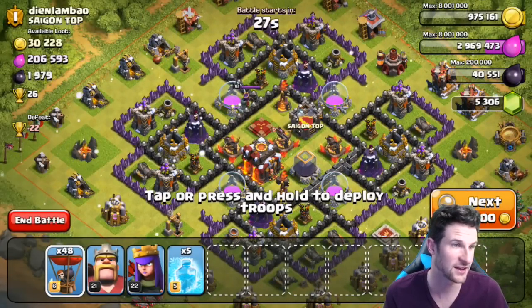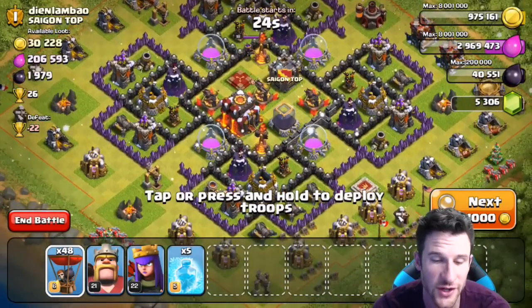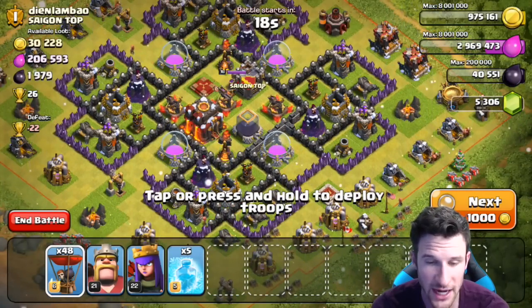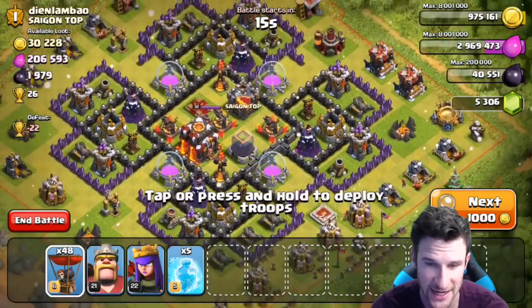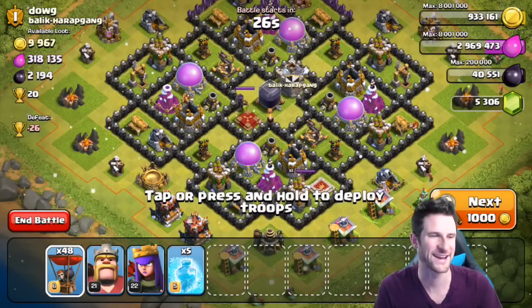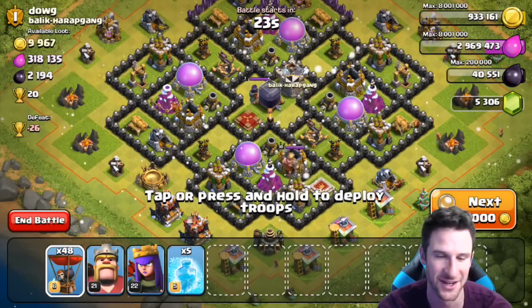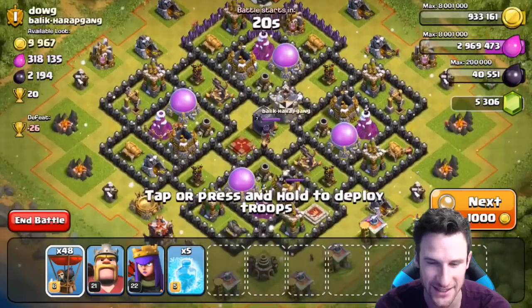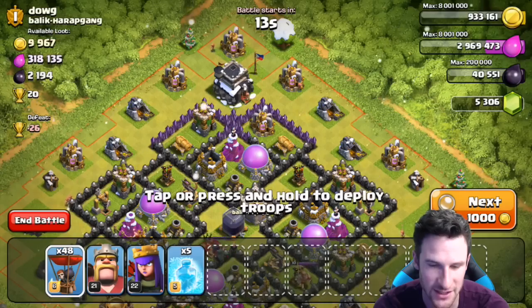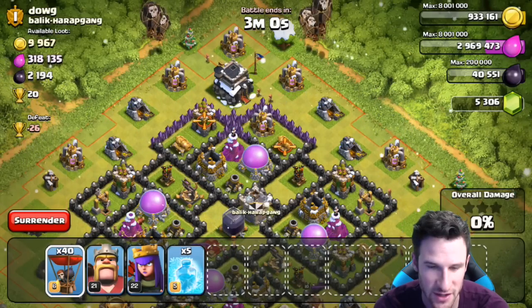All right, so we've got all loons and this one has 1900 dark elixir on it. I wonder how well that'll work — they're gonna go straight in after all the defenses, but there's only 30,000 gold so I'm gonna go find a better one. This next one has less gold but look at the elixir and dark elixir — I couldn't turn it down. I'm going to attack from up here at the top.